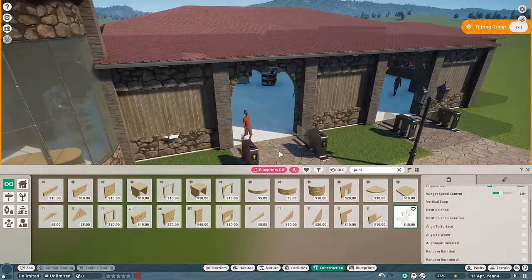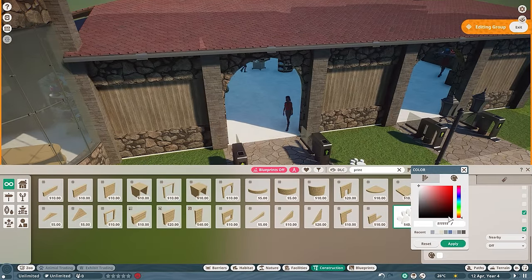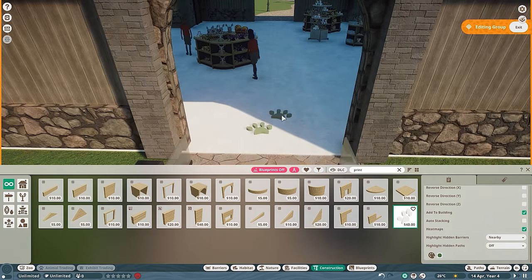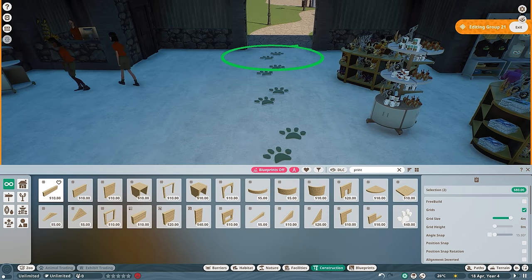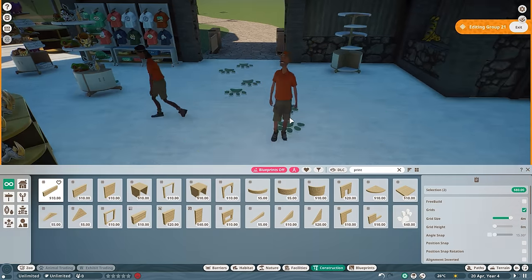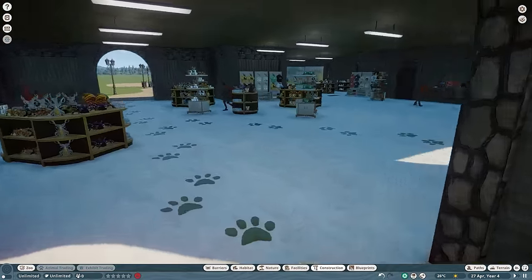Now, if you have a zoo that has an entrance going through a gift shop, it might be helpful to guide your guests through the actual gift shop itself. So what we're going to do is just place some paw prints. This way, our guests will know exactly where to access the rest of the zoo. And plus, it's kind of cute — it actually gives this place a little bit more color, which I think it needs.